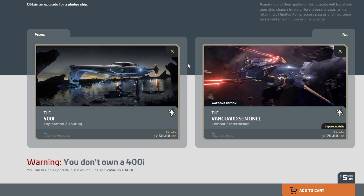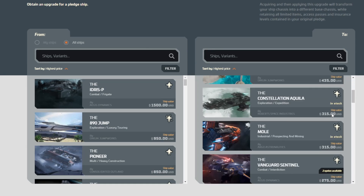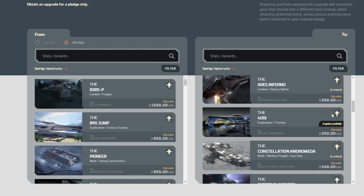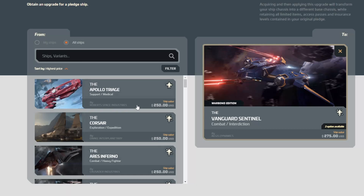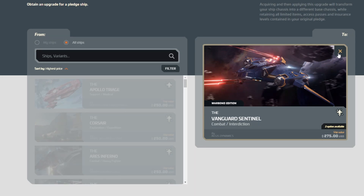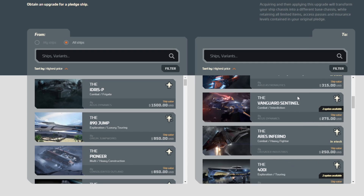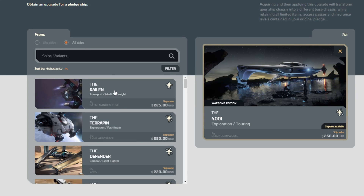The 400i has been available for most of February, so you've had plenty of opportunities to pick one up. Let's check — yeah, the 400i is still available. So the Vanguard Sentinel war bond dropping down to the 400i is the obvious choice. Add that to the cart.